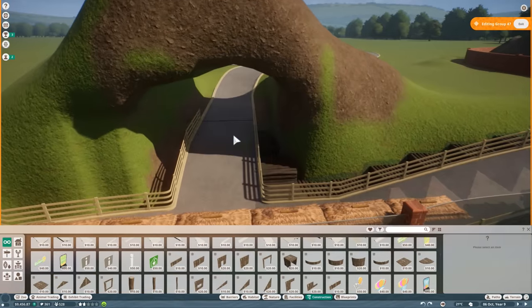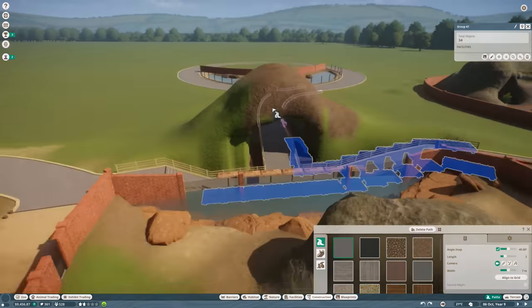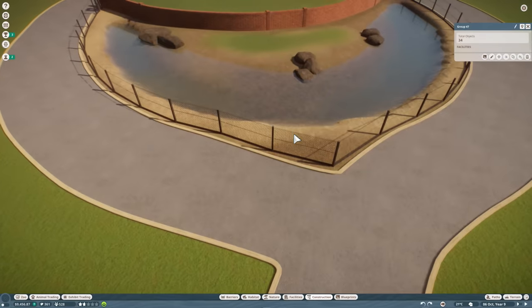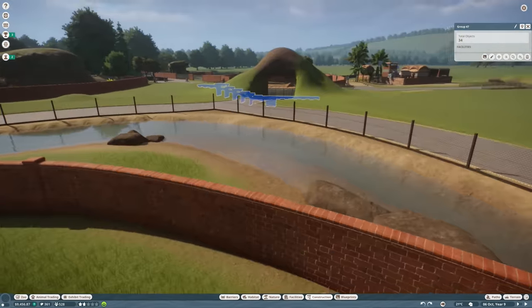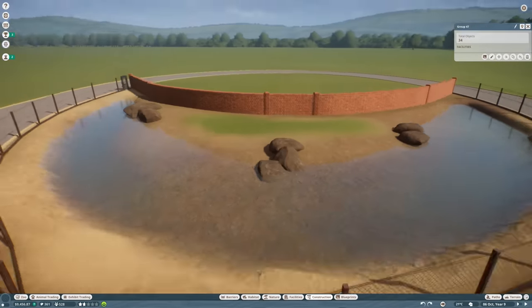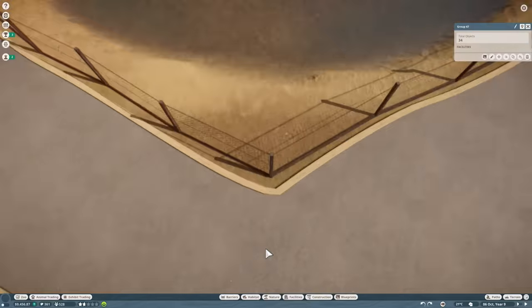I made this hill — that'll do. And then from there you go over to this place, because every zoo has to have an obligatory flamingo exhibit. It always looks kind of similar — you've got the chain link fence. Unfortunately I'm terrible with paths, so we've got this weird bit here.